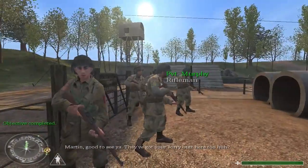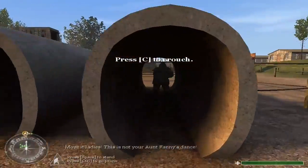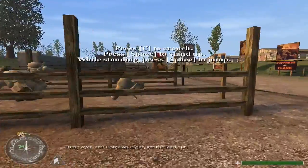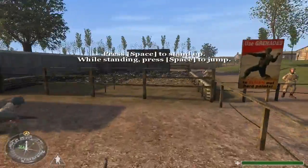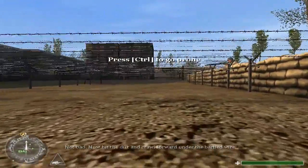Martin, good to see you. They got your sorry button here too, huh? All right, ladies. This is not your Aunt Fanny's dance. Jump over them! Come on, Elder. Get the lead out! Not bad. Now hit the dirt and crawl forward under the barbed wire.